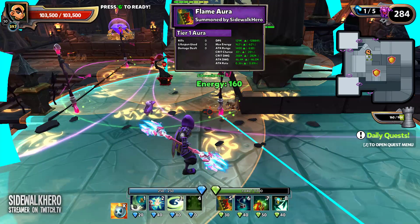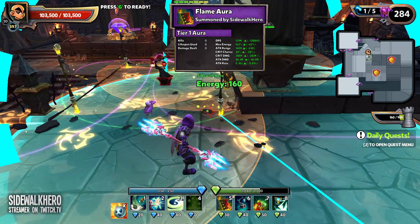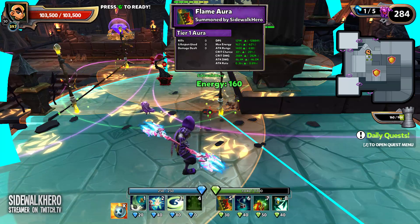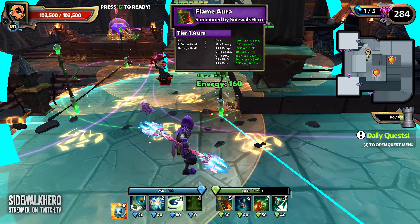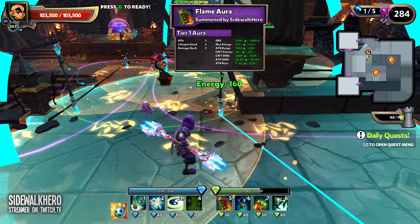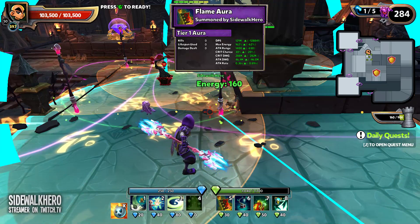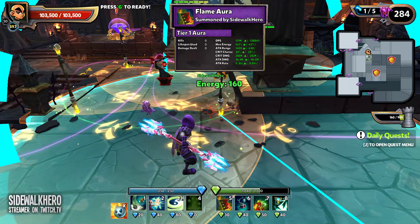And then I'm boosting their crit, since crit's so strong. Honestly though, if the slow wasn't there, it's probably better to just use another Flame Aura. But I like the idea of it. I don't know, it's really the best call.